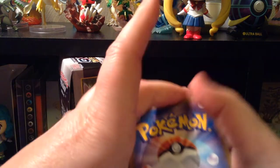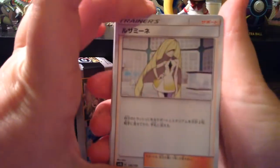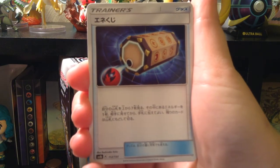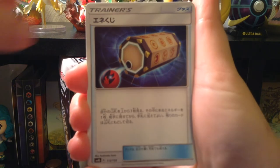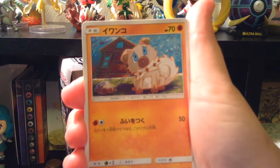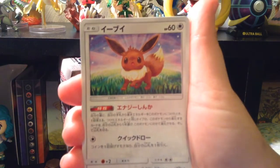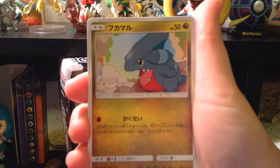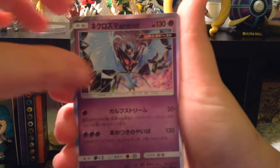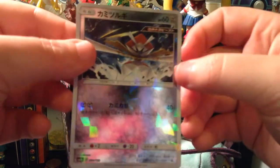Oh my goodness, I remember Emmet but I remember the other one too. Oh, I got Lusamine! Hello! I'm not sure what that card is actually. That is Abomasnow. I can always say Obamasnow. Rockruff. Eevee. Gible. Lucario. Ooh! Dawn Wings Necrozma. Rayquaza. And mirror foil Kartana.